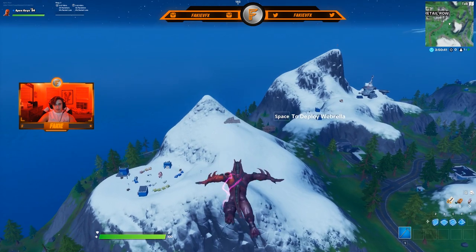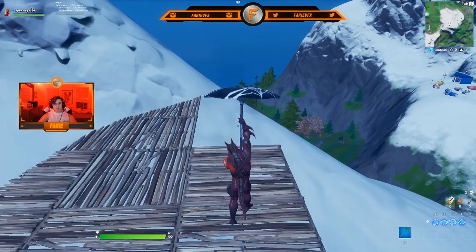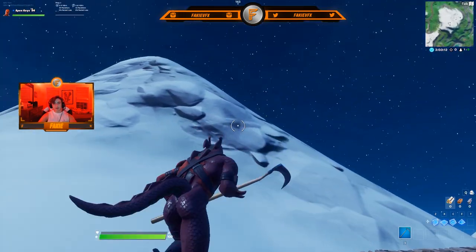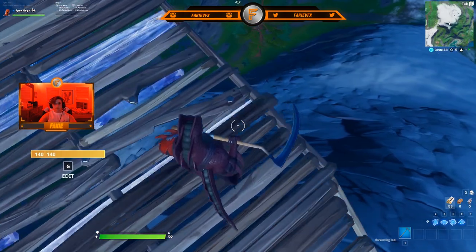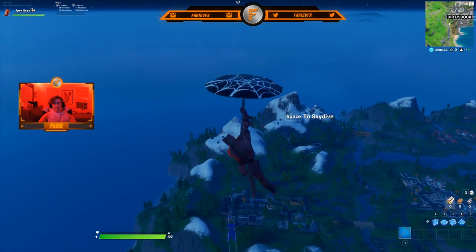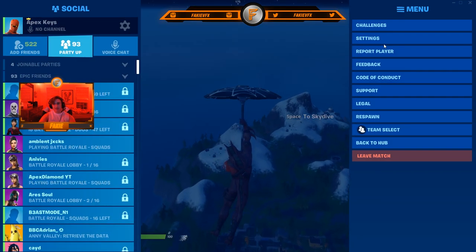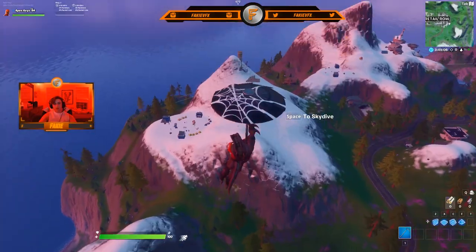I'll go respawn and then glide down. That should be fine, I'm gonna call that one right there. Now we're gonna do the cinematic after he gets a victory — he's gonna be floating in the air somewhere, so I'm just gonna jump off and see how that looks. In this case I cannot change the time of day so it's gonna be night time in these cinematics, which kind of sucks, but I'll fix it in color correction.